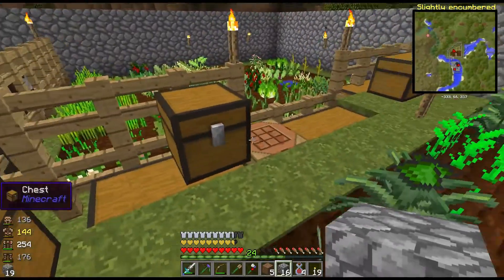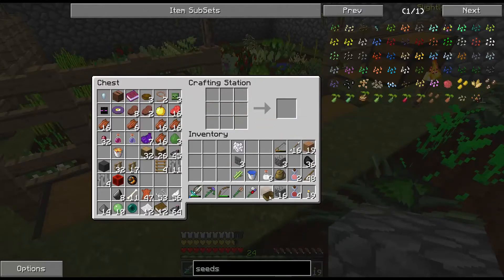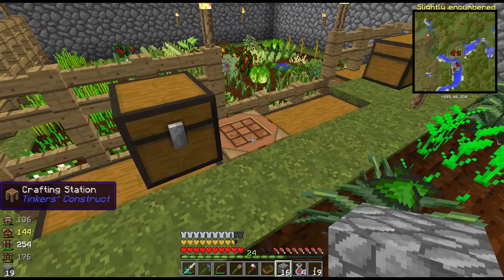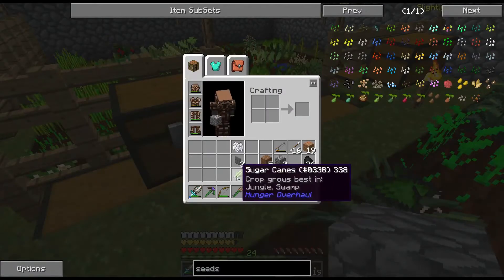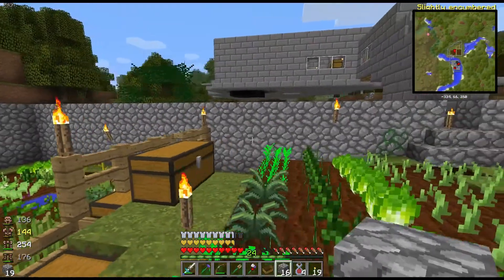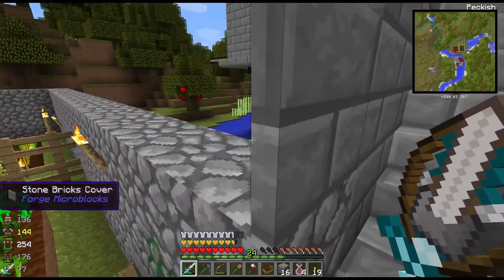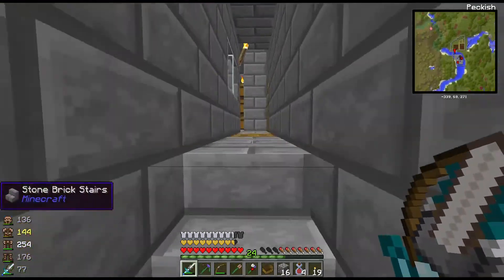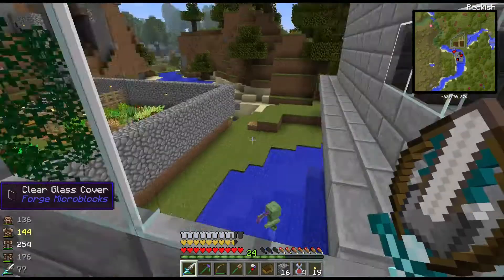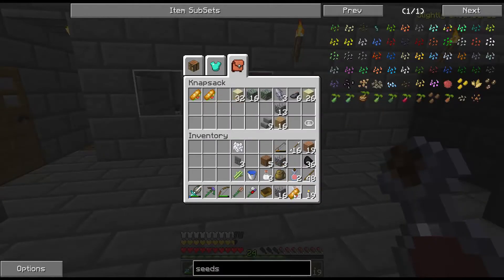The next thing is I need some more sugar cane, and I noticed that there's a jungle biome just to the south down here, which is great, because sugar cane grows best in the jungle. So I'm going to make a little boat and head on down to the jungle and plant some sugar cane down there. That was a tarantula. And that's another thing I need to do - I need to put a lip around the top of that, because the spiders are crawling in. I already had one tarantula in there, so that's not going to be acceptable here for much longer.